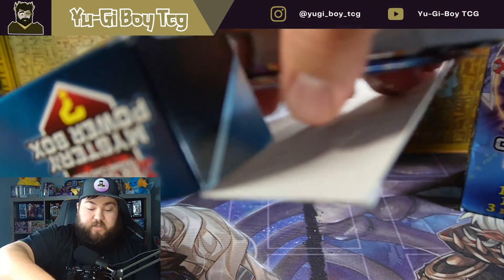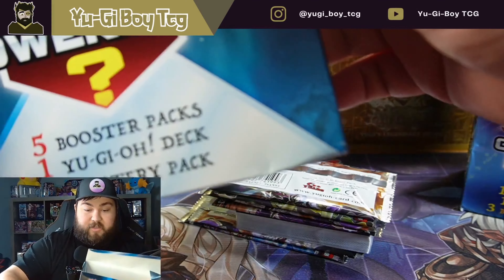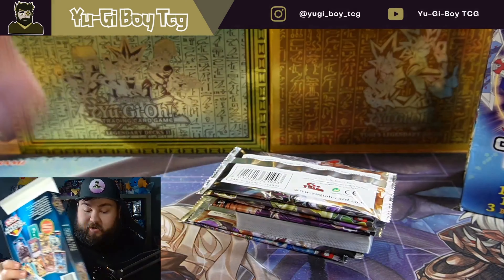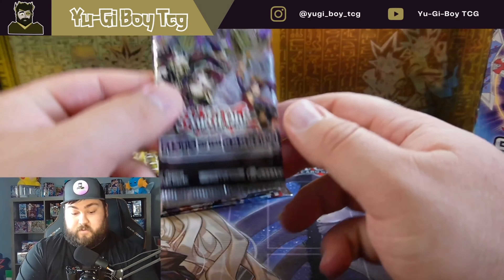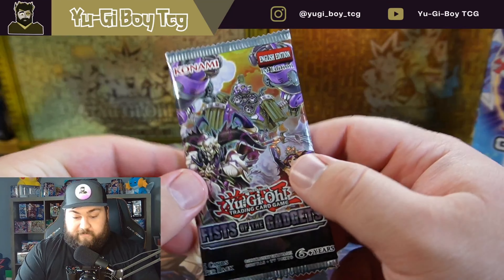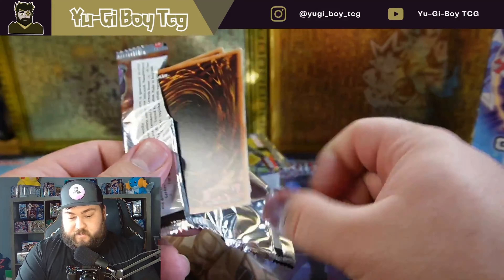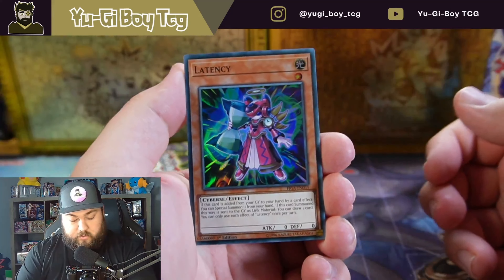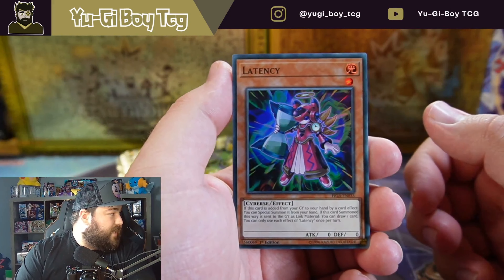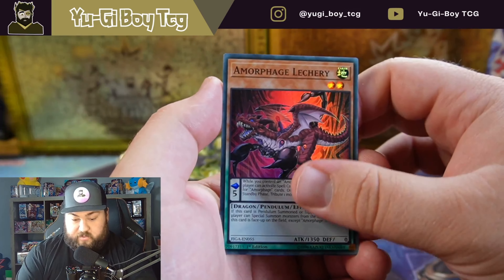Oh, I think we got a really bad one. We start off with a horrible Fist of the Gadgets — one of the worst sets ever made. Leave in the comments: is this the worst set in Yu-Gi-Oh history? It could be, it's very bad.